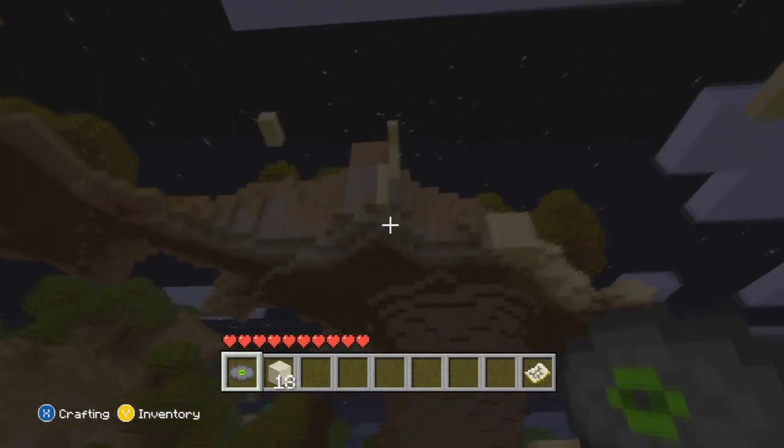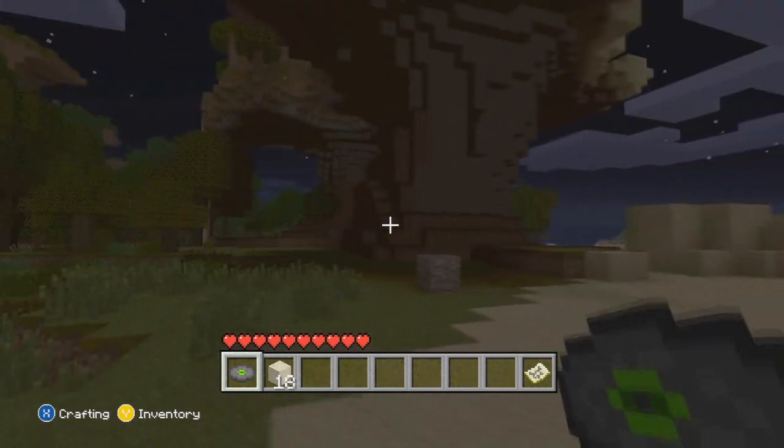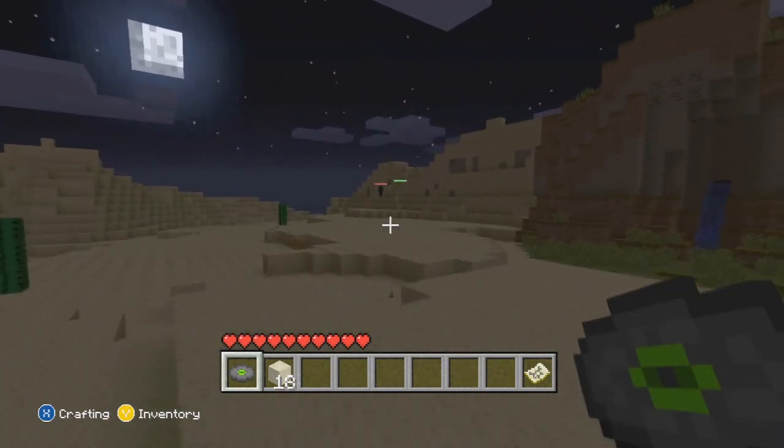I'll probably build something on the roof and then have like two boat things coming up here — I'm scared it's dark. Make it out of glass. Oh yeah, because you can do the boat elevator.